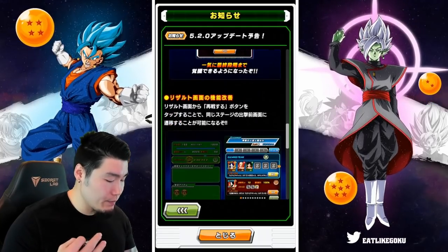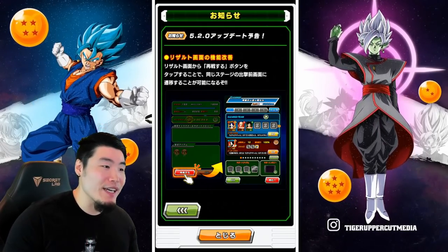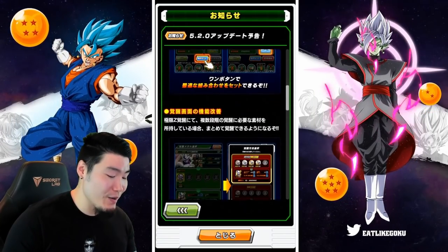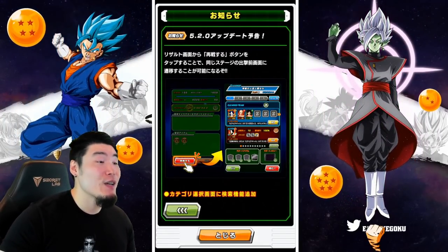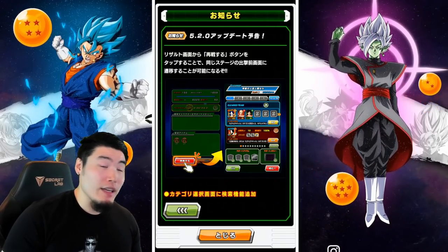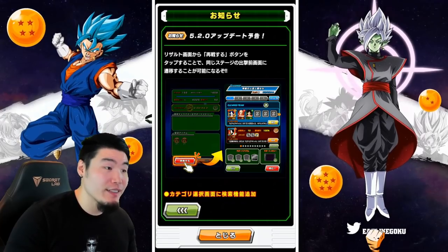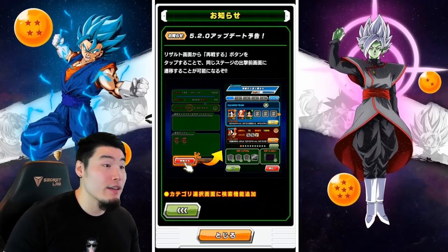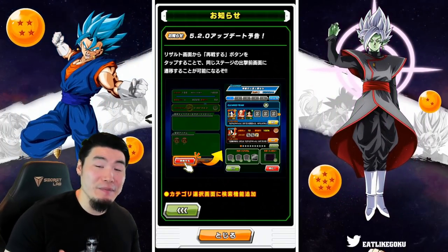Number 3, we have a new Rematch button at the end of a stage, which will allow you to jump back into the stage much quicker than before. For example, if you're farming Link Levels on Stage 23-8 and you just finished a run, you can just hit that red Rematch button and it'll take you back into the stage to farm more Link Levels much, much quicker. This will also help with farming metals, farming copies of a new unit, and just farming anything in the game in general.